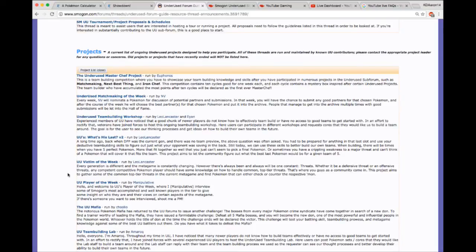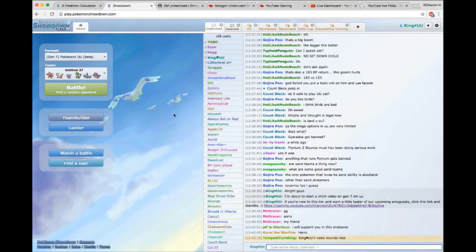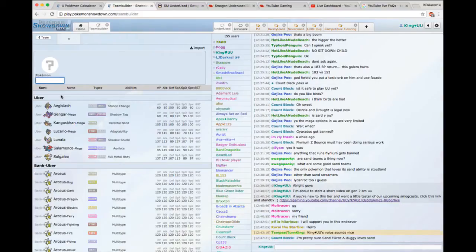In my opinion, the best players are the ones that can see the spider-web of information — how everything connects in the tier — because once you can do that, you can play at the highest competitive levels. So first, let's talk about what SMUU is. SMUU is the tier just under OU, which means we get all the mons that fall under a particular usage threshold. In OU, things are decided by how often they're used — if the majority of players are using Tapu Koko, for example, it stays in OU and we don't have access to it in UU, regardless of whether or not it's overpowered.